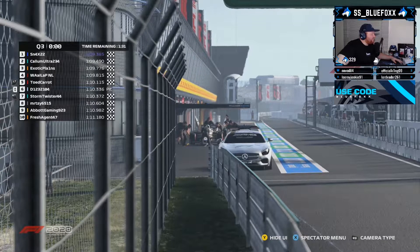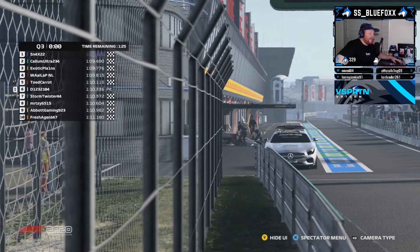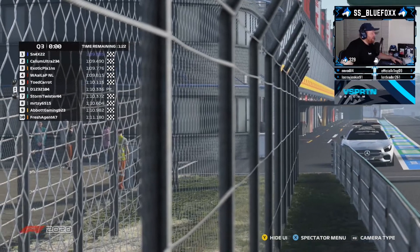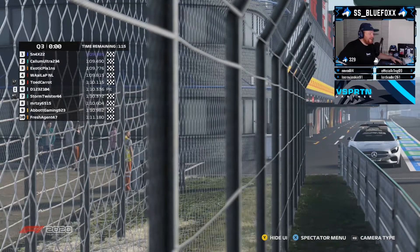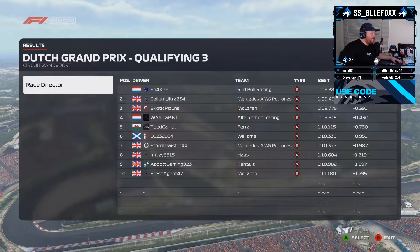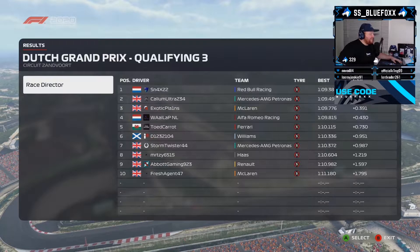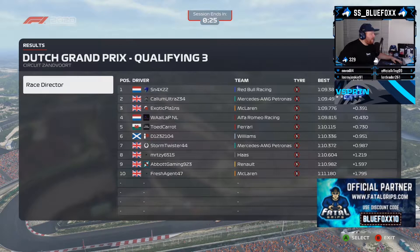Shout out to Calum Ultra and Exotic — they stopped the Dutch front row, stopped half of it at least. It was looking odds on for a while. The two championship leaders are tied on 79 points in this drivers' championship on the front row. Grid order: Snacks 22 takes pole in the Red Bull channeling his inner Max Verstappen, Calum Ultra P2, Exotic P3, Apinel P4, Toad Carrot P5, Blocky P6, Storm Twister P7, Murty P8, Abit Gaming P9, and Fresh Agent rounds out the top 10. A brilliant Q3.